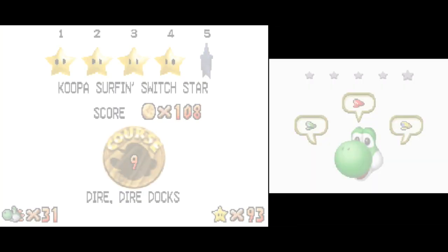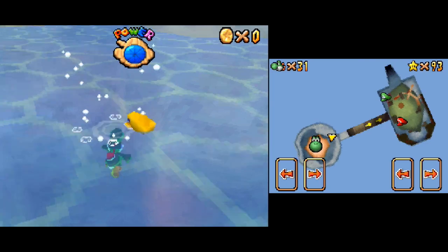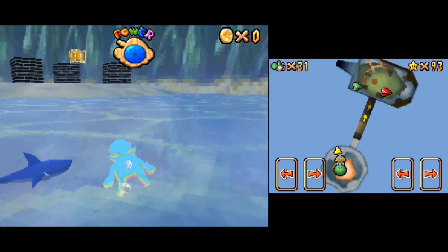Now we are going to be finishing off Dire Dire Docks and moving into the upper levels of the castle beyond this. We've got the Koopa Surf and Switch Star, and we're going to switch to Wario, because you need him to do this star.